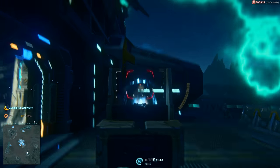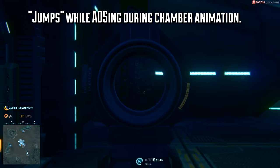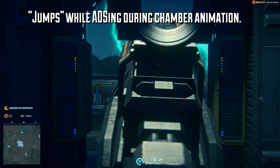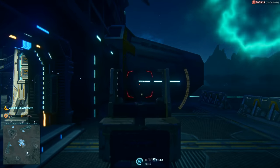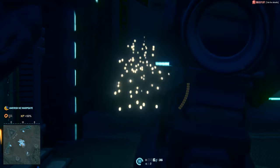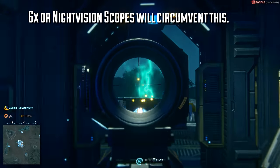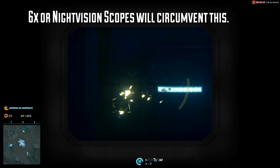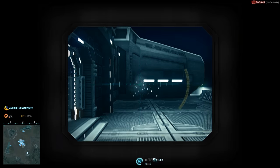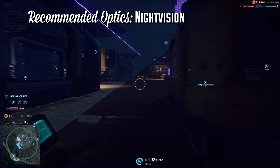Speaking of bursting while aiming down sights, after you fire off a burst your gun is going to jump as you chamber the next burst — more than a pump shotgun and more than any other weapon in the game. This is probably the most disadvantageous part of the Jackhammer, because when rechambering you're going to obscure a lot of your vision, which is a big deal when tracking a target. However, you can circumvent this by using a 6x scope or a night vision scope, since any other scope including iron sights will jump with the weapon. This makes night vision hands down the best scope for the Jackhammer if you plan on bursting while aiming down sights.